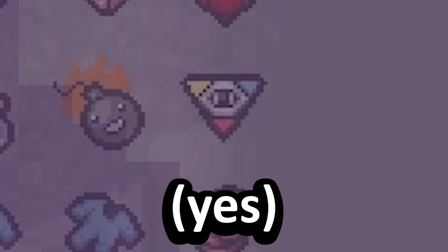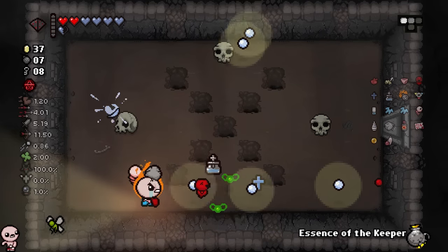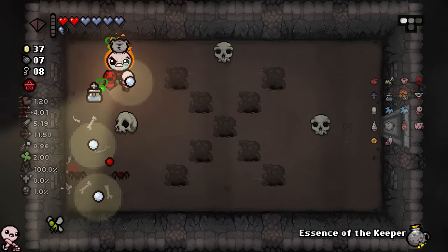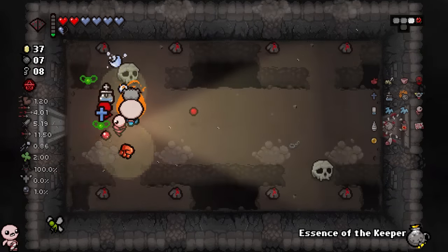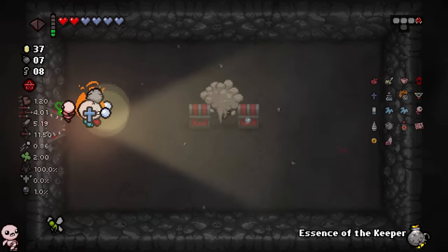Doesn't this turn into Godhead? Wait — what? Okay. Thank you. I say Lost Soul gave me Godhead just then — I think we can all agree, right? Let's be real here. Lost Soul just dropped Godhead. I could have gone double Godhead with Essence of Keeper, but that would have done nothing for me.